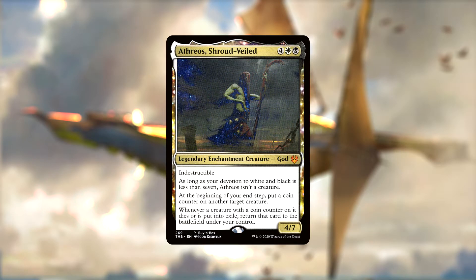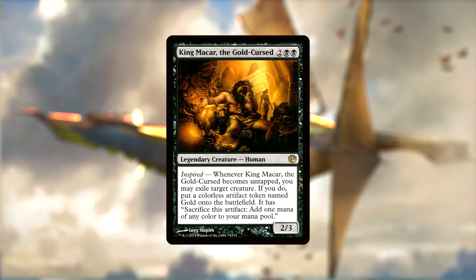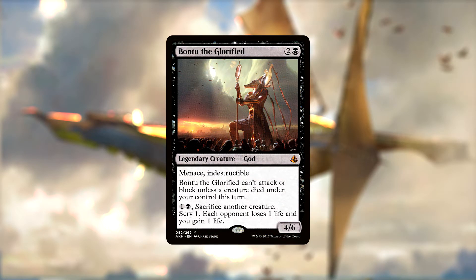Athreos, Shroud-Veiled, is another indestructible god, not counting as a creature until our devotion to white and black is seven or higher. On our upkeep, he places a coin counter on a creature, putting that creature into play under our control should it die or go into exile with the counter on it. King Makar exiles creatures when he untaps and makes us a gold token each time he does, which can be sacrificed for one mana of any color. Bontu the Glorified is an indestructible god with menace who can only attack and block if we lost a creature this turn — but for one and a black, we can sacrifice a creature to scry one, make each opponent lose a life, and gain us a life. Pair her with Athreos and we can have the same creature continuously die and come back in a cruel mockery of life.